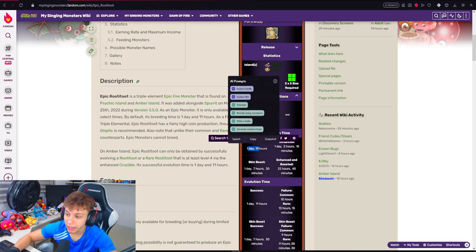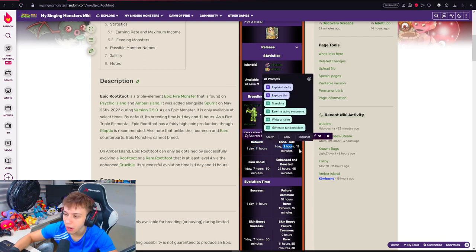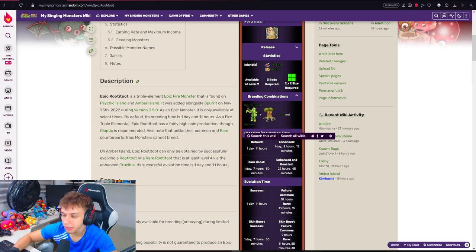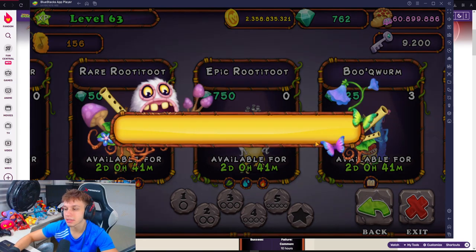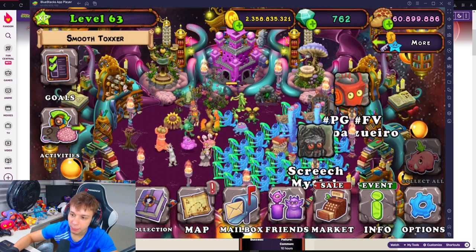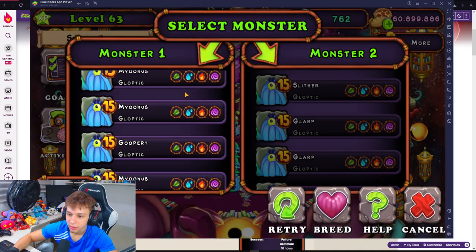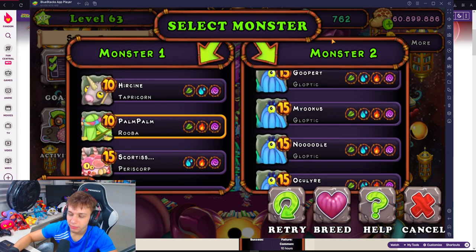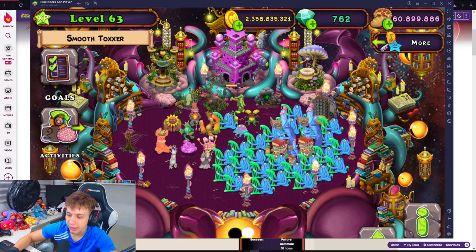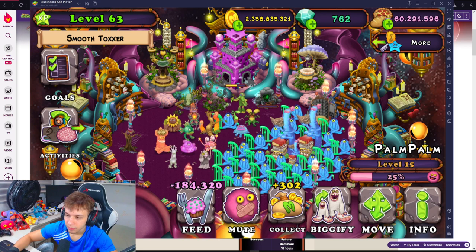It takes 1 day and 11 hours in default mode. And with my breeding structure it's 1 day, 2 hours, 15 minutes. I need to take 1 day and 2 hours - Rue 2 with Octopus. I will put my Rue 2 at the 15th level because I can have more probability to get the Epic Monster. I have more luck if I put my monster at a high level.